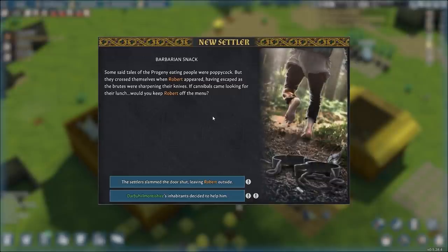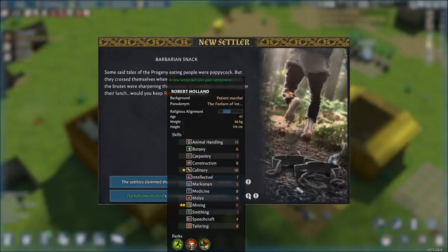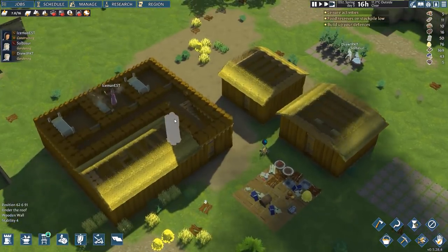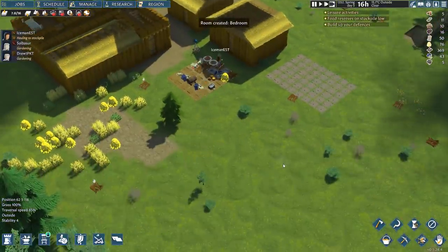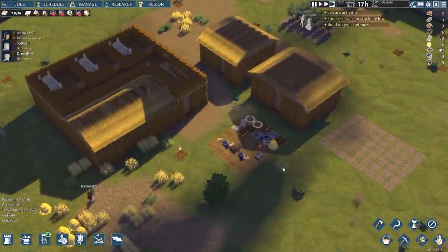It's been a few days in-game and we have an event — a Barbarian Snack. Someone named Robert escaped as barbarians were sharpening their knives, and we can choose to take him in or turn him away. Looking at his skills, he's honestly not very good — some combat skills and some medicine, but animal handling and other skills I don't really need. I'm going to slam the door. There'll be a mood penalty for everyone, but I don't want to deal with three barbarians on my doorstep this early when I don't have much defense.